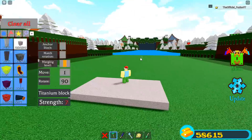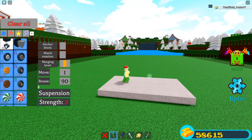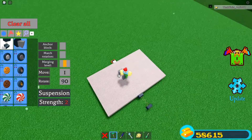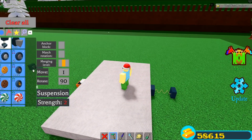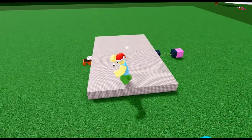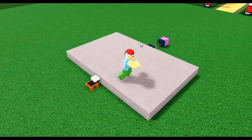Next, grab a spring from your inventory and place it right on the back of the build, lined up even with the seat. Once the spring is placed, grab any block — I'm using the plastic block — and place it right on the end of the spring. Your overall setup should look like this at this point.